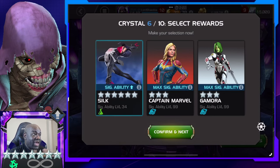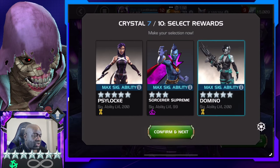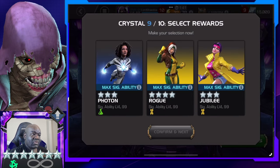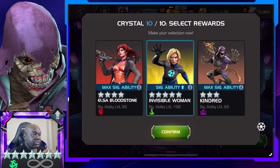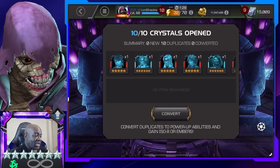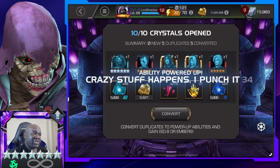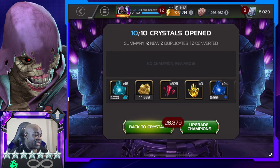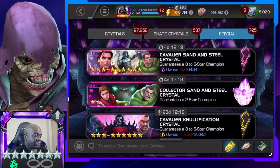I already have Silk as you can see, but I'll take that. These came out pretty nicely — both of them are sig 200, so let's go ahead and do that. We'll go with the four star, and four star again — Invisible Woman. That was actually really good. Two six stars out of that, and one of them was Silk. I don't think she needs to be awakened, but I already have her ranked up, so that was a nice little bundle.